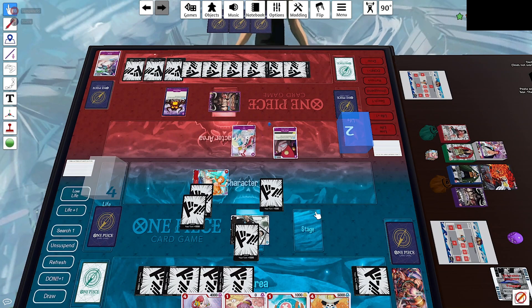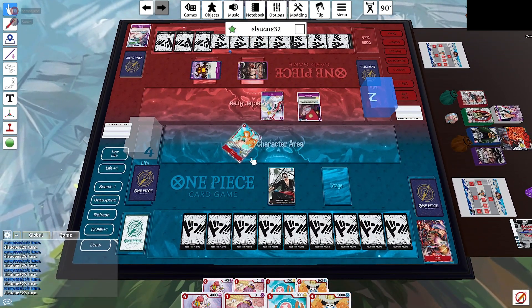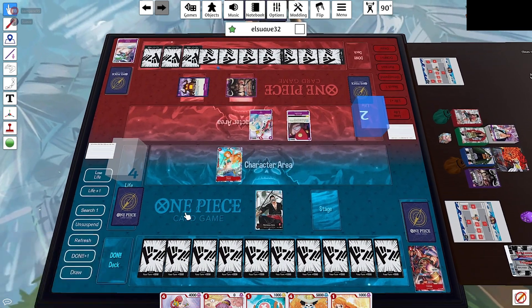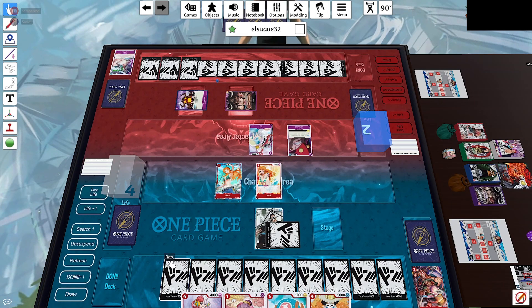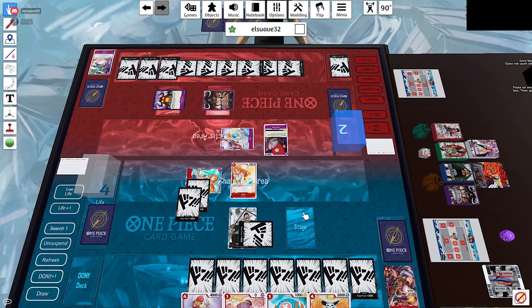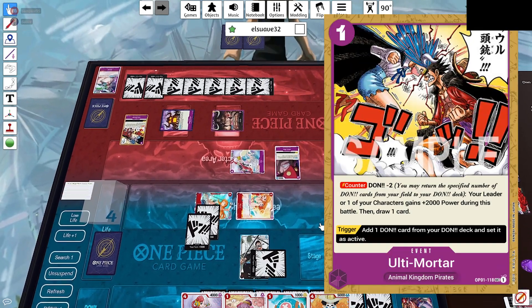He plays a 3-cost Uta, which is a really good blocker — it's going to be annoying to deal with but we have some answers for her. On our turn we have max Dawn. We draw and get the 1-cost Starter Nami, which we'll play even knowing she'll probably get rested by Uta's effect — we'd rather have that 1-drop rested over anything else.